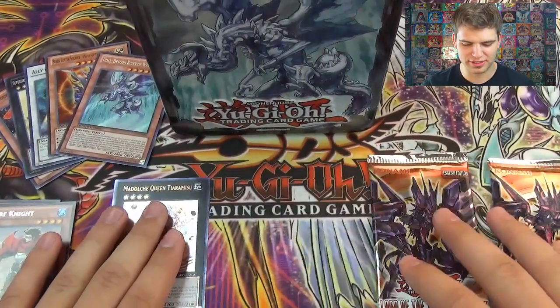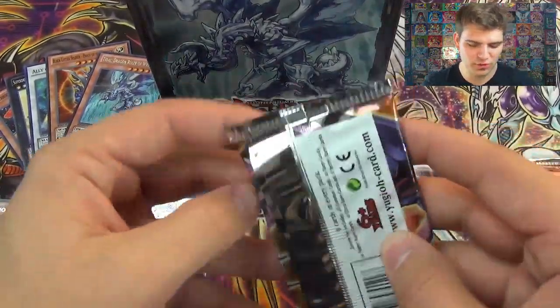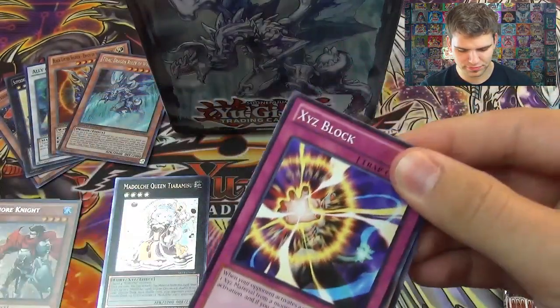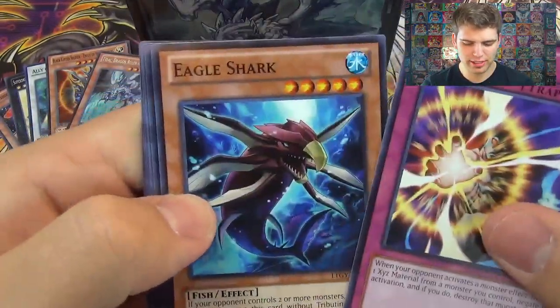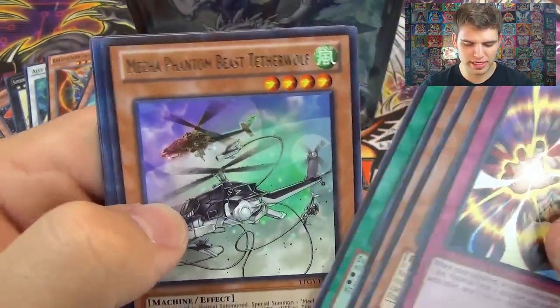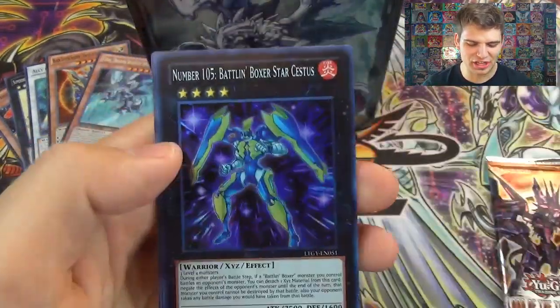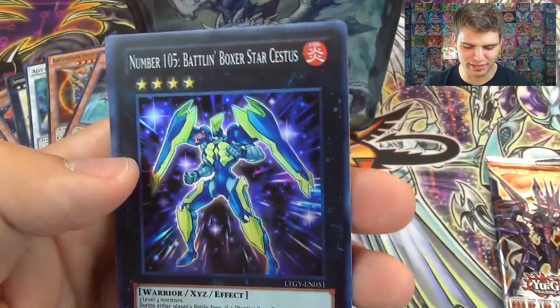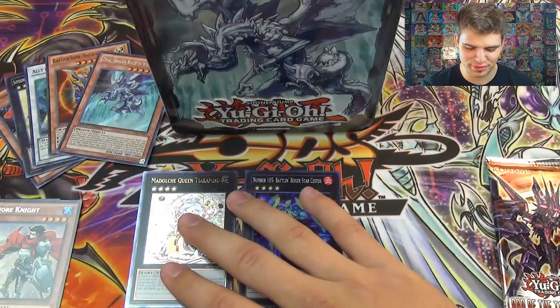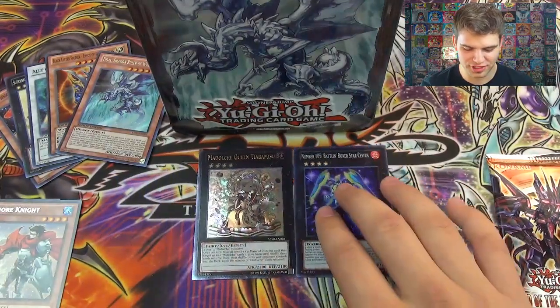Alright, now for the Tachyon packs. Can we pull another foil, making that 2 foils out of 4 packs? We get Exceed Block, Eagle Shark, Burner Dragon, Roller Sparks, Magnum Shield, Mecha Phantom Beast Tetherwolf — and nice, another super rare: Number 105 Battlin' Boxer Star Cestus. Freaking amazing, we pulled 2 foils out of 3 packs!